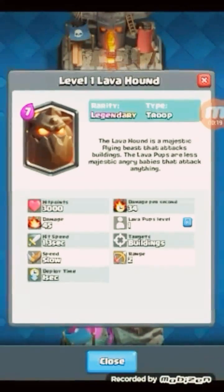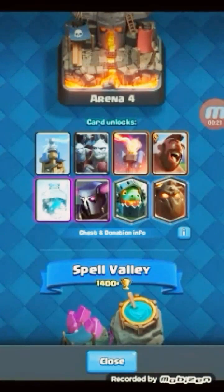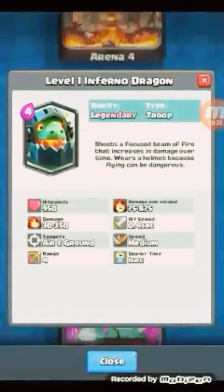Worst case scenario, I'll get the Lava Hound. I do not want the Lava Hound — it's not competitive or anything, but I'm gonna be pretty cool.